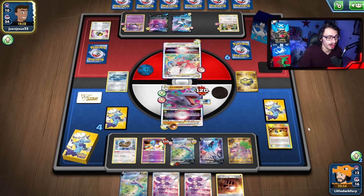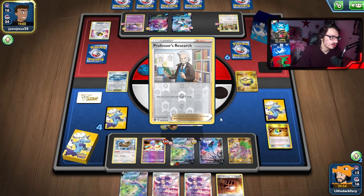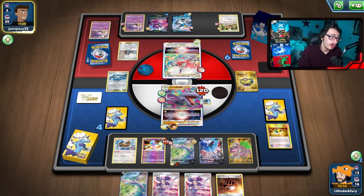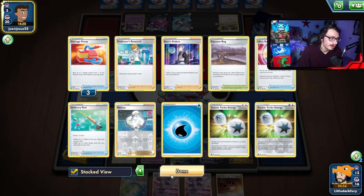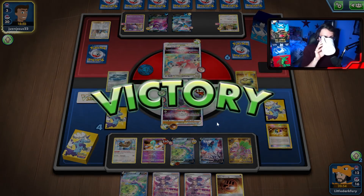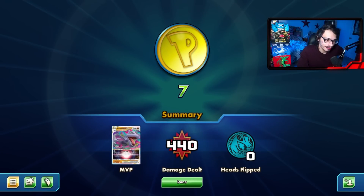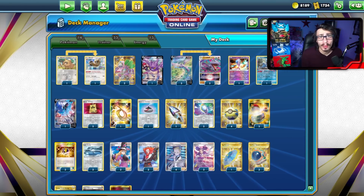Might get Marnied this turn, which sucks. I don't want to get Marnied because I don't want to lose the Fantinas. We can go Fantina here and make them do like no damage to me, give us some of that tank back. No Marnie — just a Research. But they lose a damage pump, so that's one less pump they have now to try to get damage on their board. And they scooped the game up. There we go — now we have a video on the beefy Aerodactyl deck with those matches.